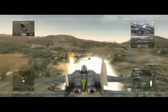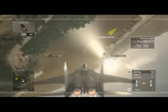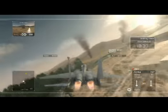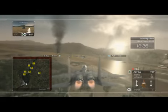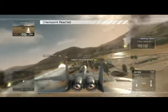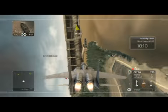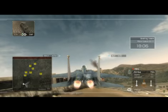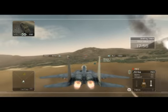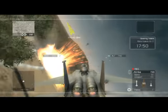The Rebel base has been destroyed. This is Reaper 3-1 — I can see Rebel vehicles on the road, 12 o'clock. Good hits. Rebel convoy destroyed. Rebel fuel depot destroyed. Missile impact, good hit, boss. On target. Rebel vehicles destroyed.